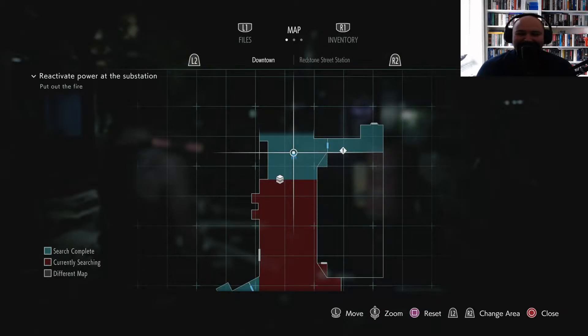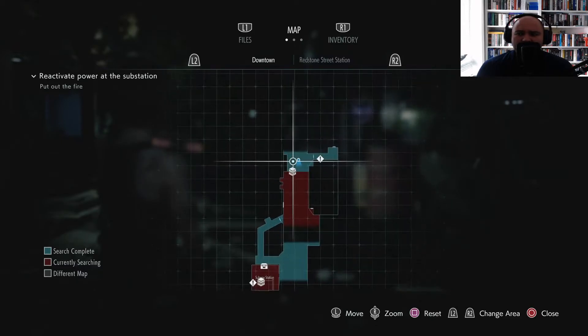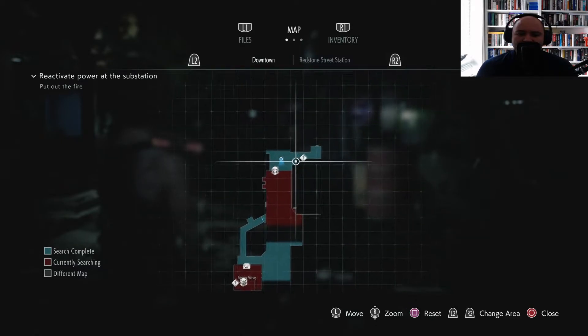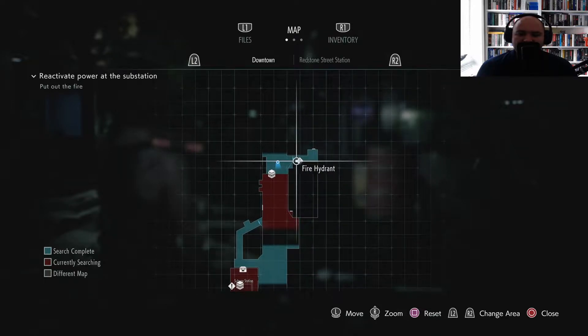Welcome back to the channel. If you're new here, make sure to smash that like and subscribe button. We are jumping back into Resident Evil 3 with Jill. We started exploring this area before we got eaten alive, so we need to get the hose to use this fire hydrant to open things up.